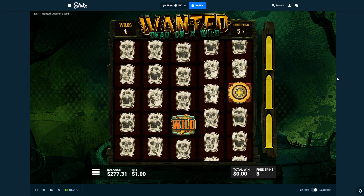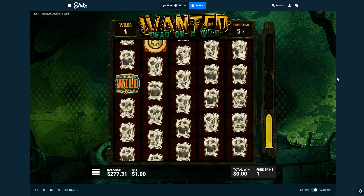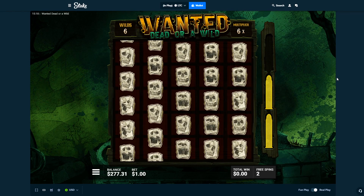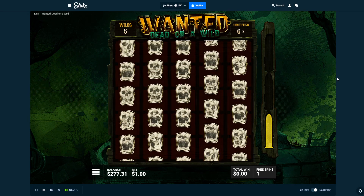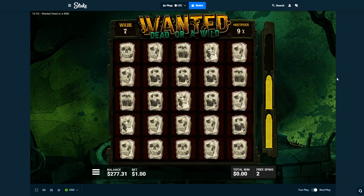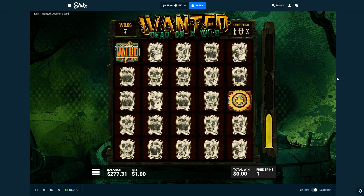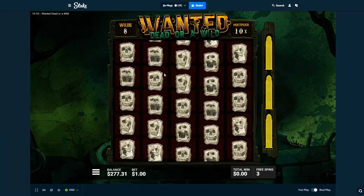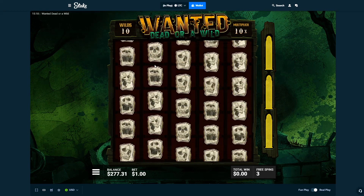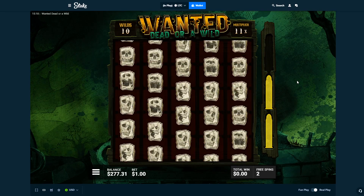Okay, four wilds, 5x. Saved — okay, six wilds, 6x. Come on, can we hit an insane amount of stuff right now? Eight — seven wilds, 9x. We need a better multi though, a much better multi. Come on, stop doing the last spin. Okay, saved again — eight wilds and 10x. Come on, more wilds, more multis. Nice, 10 wilds — we need bigger multi though. 12x.